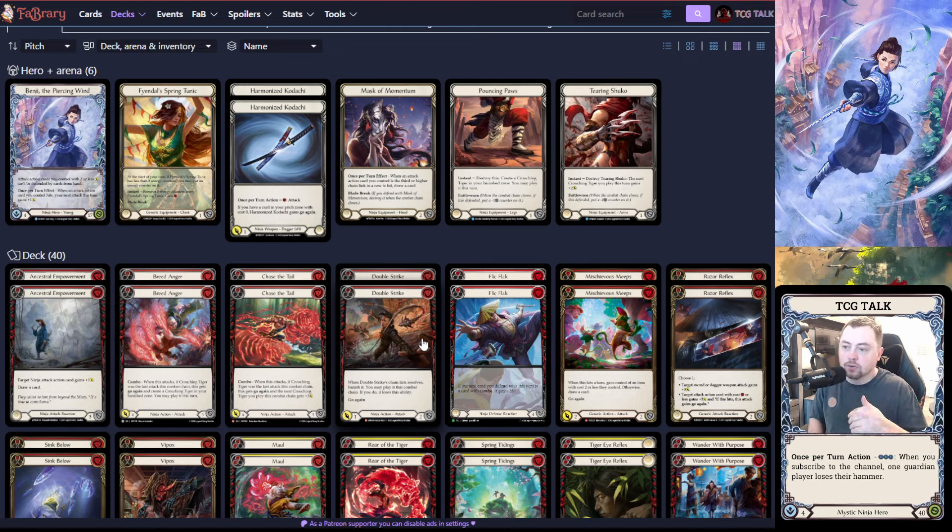Other options at the head slot: Crown of Providence, Balance of Justice if you want value against Zen which is prevalent in Blitz right now, or Arcanite Skull Cap for the three-block — very useful since Benji starts at 17 life and you'll often be at that two-block threshold. I wish you could run Pouncing Links but that's banned. Mask Momentum is what I'm running.